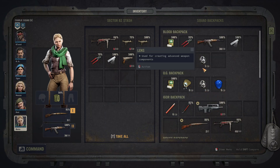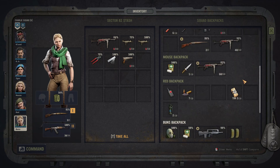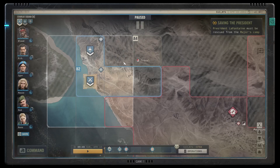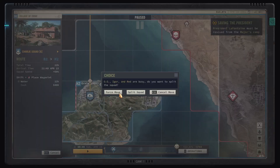I probably want to use these scopes at some point, so I'll put that there. I think we're good — let's go. Let's bring Charlie's squad over to Ernie. Force move.